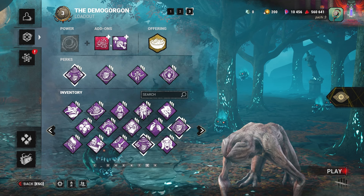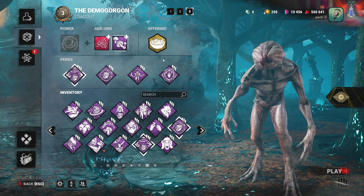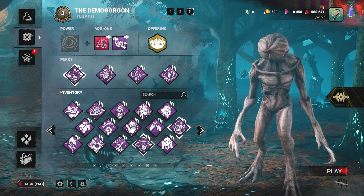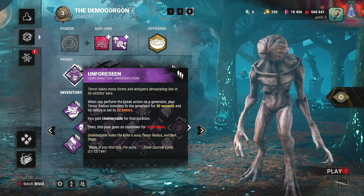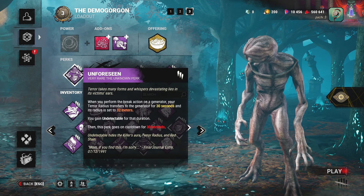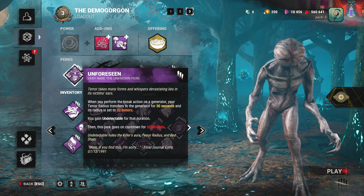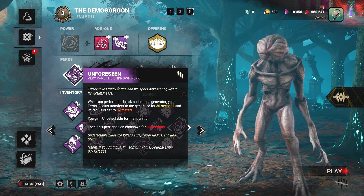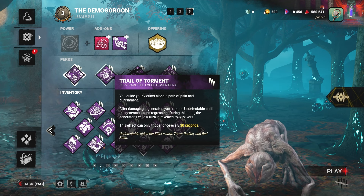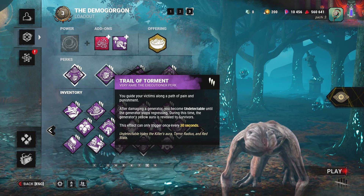So we will be undetectable for 11 seconds longer than normal when appearing from a portal, and they won't hear that loud screech — but they will hear the loud footsteps. For our perks today we're going with Unforeseen, Trail of Torment, Machine Learning, and Dark Devotion. For Unforeseen, whenever you break a generator, that generator takes your terror radius for 30 seconds, set to 32 meters, and you are undetectable. Trail of Torment: after you damage a generator you become undetectable until the generator stops regressing.